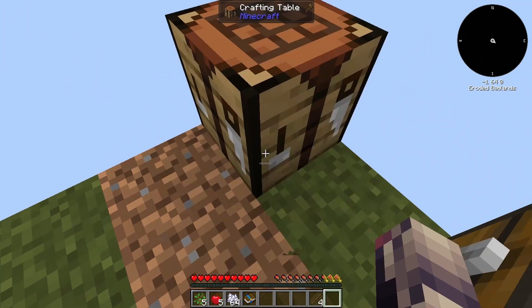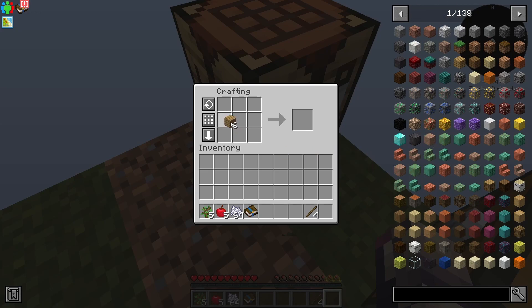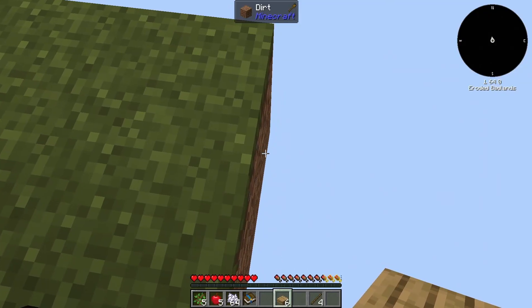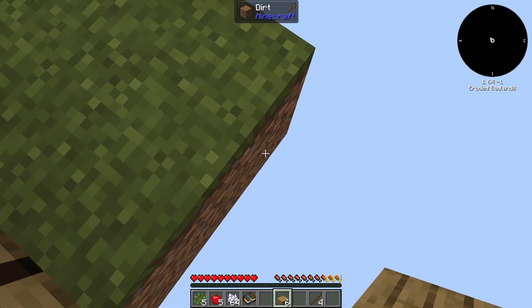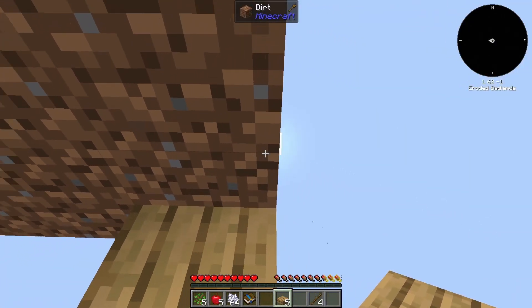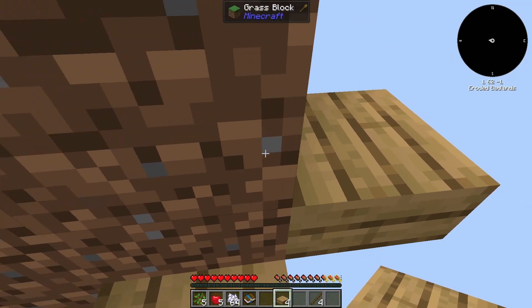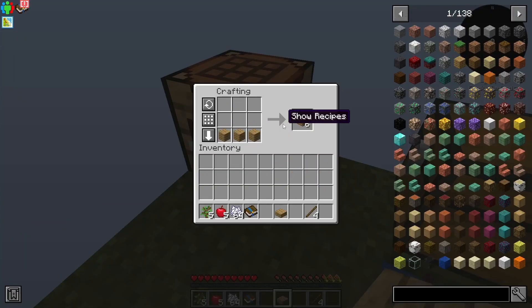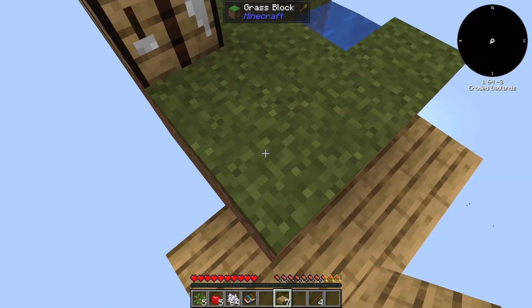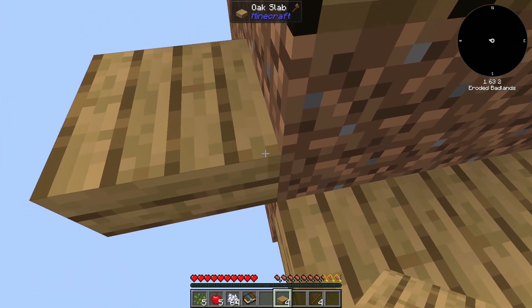Let's get a crafting table down. I don't even want an axe, I just want some slabs. And let's place them — it's kind of hard to see. Probably right about there. I wanted to place them right there on the top, so we can do that generic sky block thing where we attempt to take off this top layer of dirt.